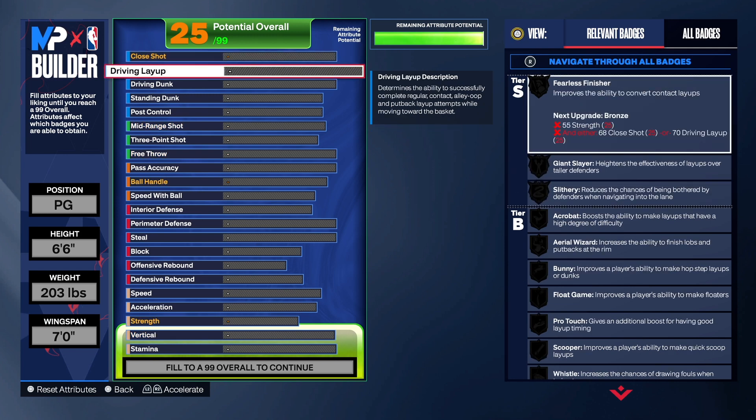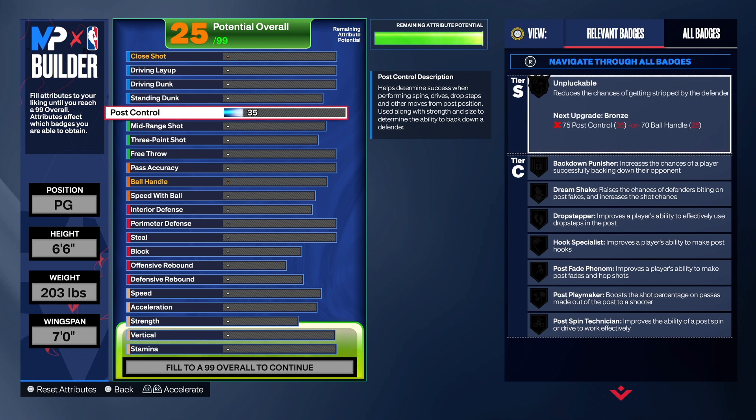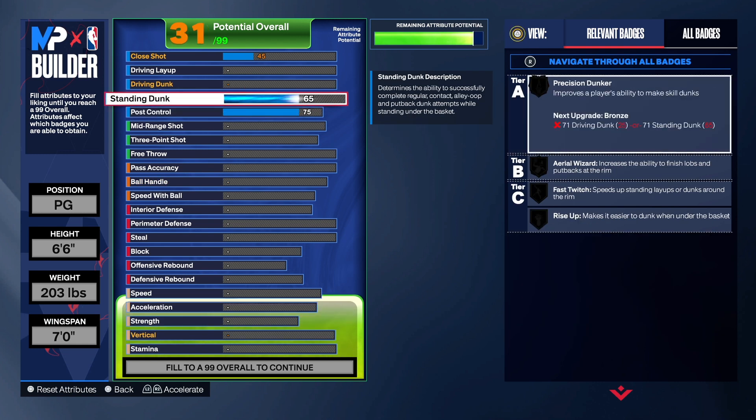Let's start with the finishing. In order to be a bully — anti-bully, of course — make sure you take the post control up, because it will help you get an easy bucket on somebody that's smaller and doesn't have as much strength. You do get silver drop stepper and silver post spin technician with this build.